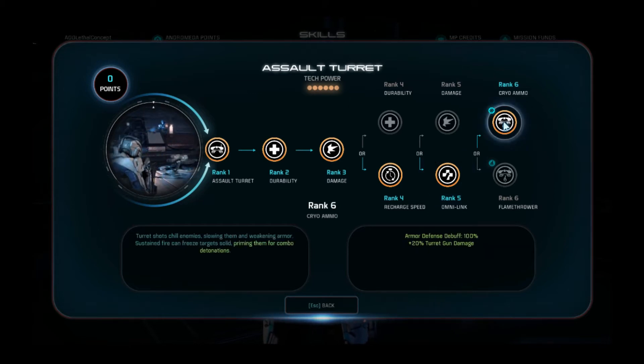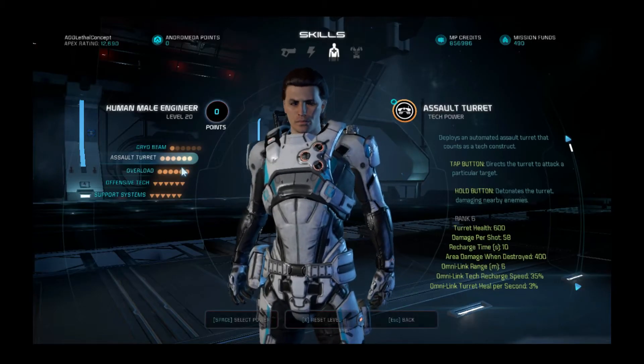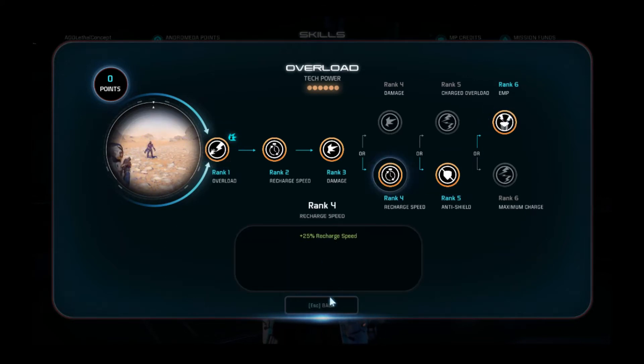With rank 6 Cryo Bullet I found it doesn't work sometimes when you're off-host, so I'll actually pick up Flamethrower instead. I'd recommend going all B on Assault Turret and sticking around with it, going with EMP, Anti-Shields, and Redrop Speed.